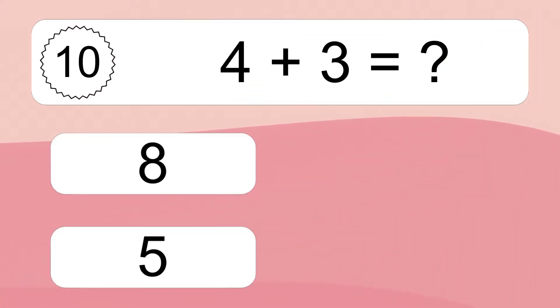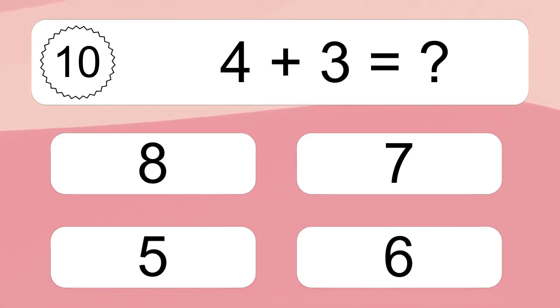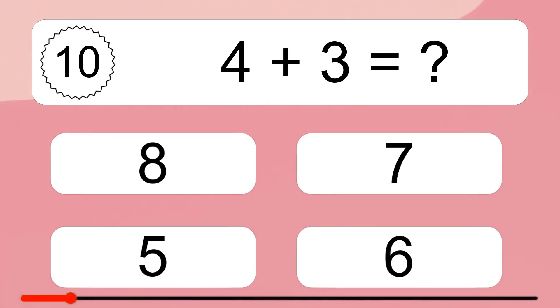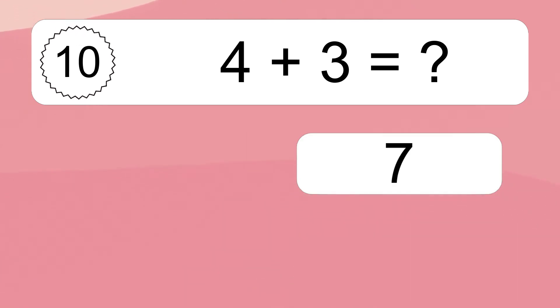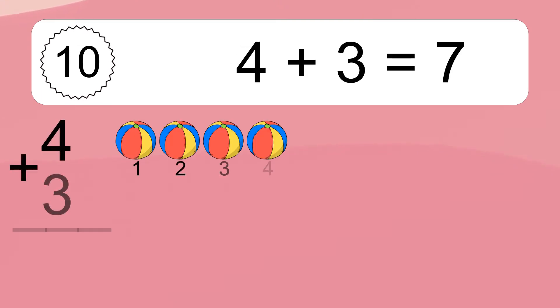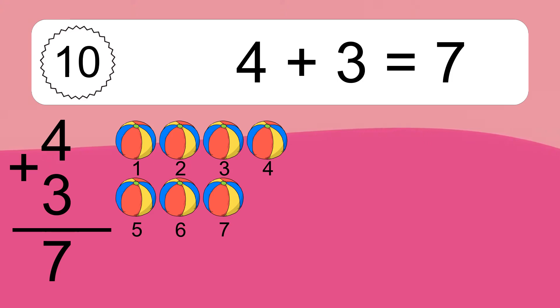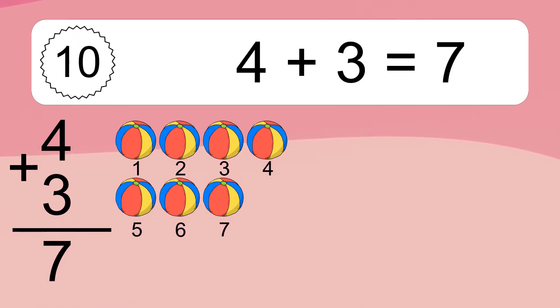4 plus 3 equals what? 4 plus 3 equals 7. Let's count it: 1, 2, 3, 4, 5, 6, 7.